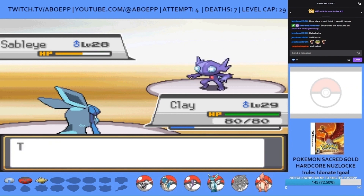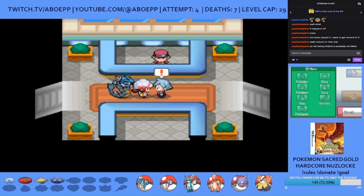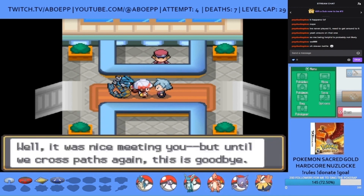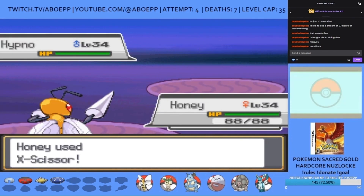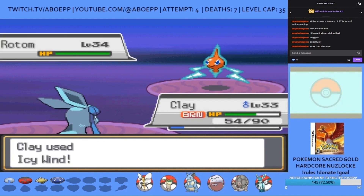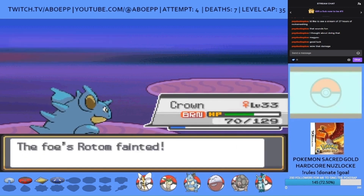I'm counting a Lamp death here because a crit Shadow Ball would have killed, so I'm punishing myself for not playing around it. Next up is the battle against Eusine, who has a tough team. Honey the Beedrill takes out his Hypno in one shot with X-Scissor. Clay takes out Jumpluff before almost fainting to Rotom after getting a speed drop with Icy Wind, which allows Crown the Beedrill to take them out. Pebble takes out the Electrode for the win.